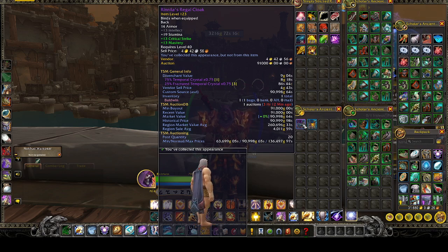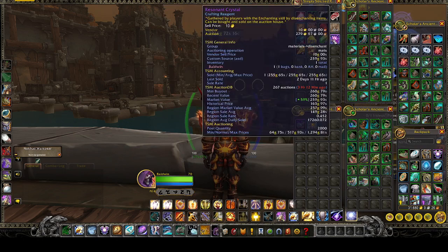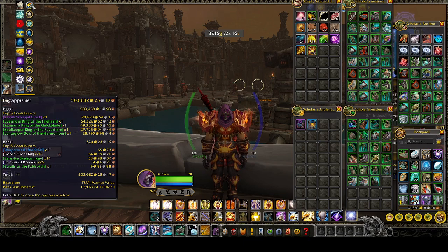So we'll do a real quick bag total, because we also got a lot of disenchantment. I disenchanted all the gear — you get gear from several bosses, probably around 10 soulbound pieces. So we got a lot of disenchantment stuff. We are sitting at a bag total of 503,682 gold — so 503,458 of that is in my bag. Not bad for a couple of hours.